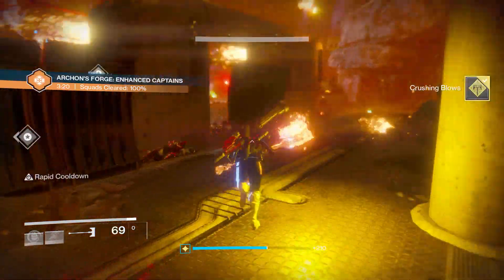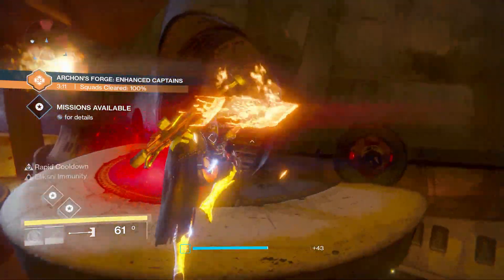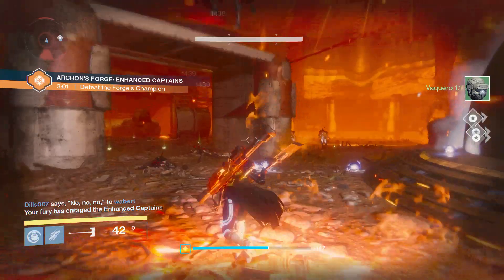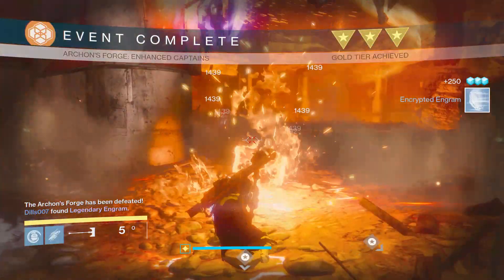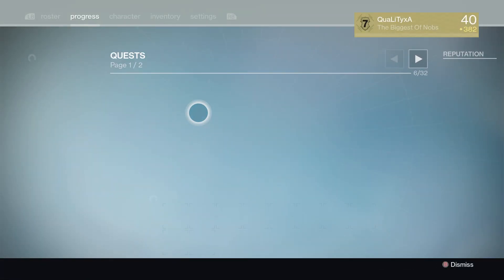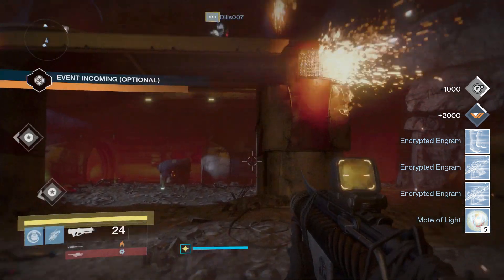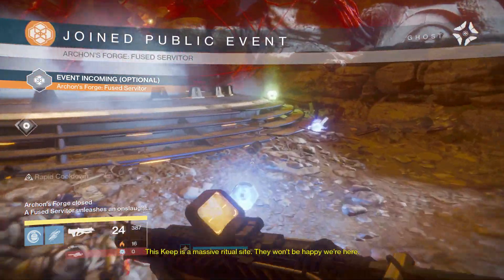Players will now earn SIVA key fragments at an overall increased rate, so expect to be opening more chests in the raid. The first time a raid boss is killed on normal difficulty they will drop three SIVA key fragments; for the next kill that week they will drop two, and then one for the third kill. So for every three bosses you get nine in total, then six, then three. For the fourth or greater kill, the boss will no longer drop SIVA key fragments for the week. The same behavior will occur for killing heroic bosses.